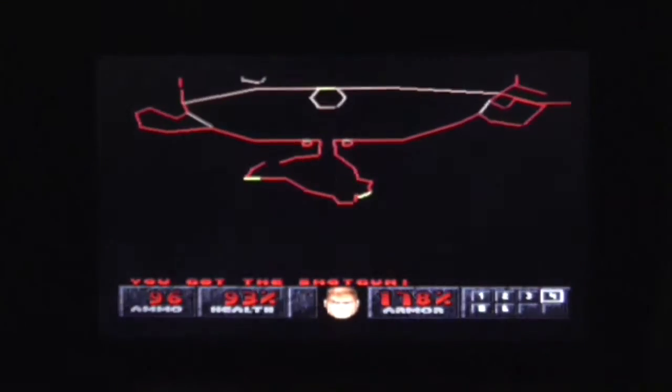There's a Pinky Demon down — doesn't look like an alleyway to me. I can't get the regular armor at the moment because I've already got the mega armor. There are two doors here — which one to go through first? We'll save that one for later; in the meantime, let's go through this area.